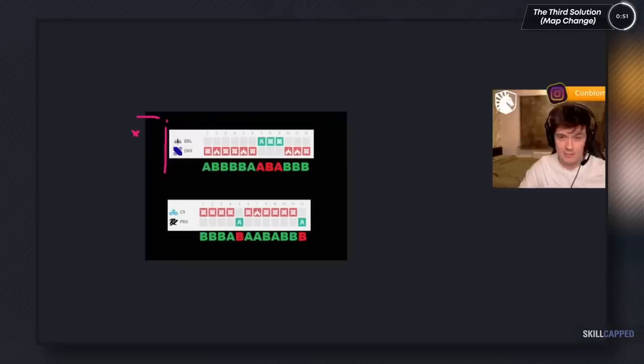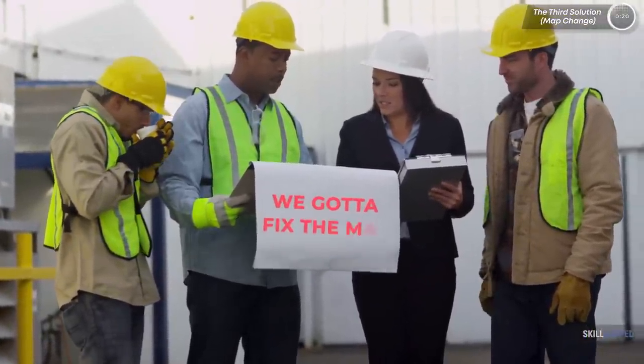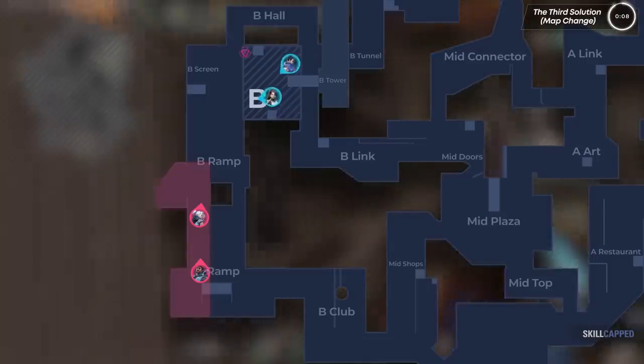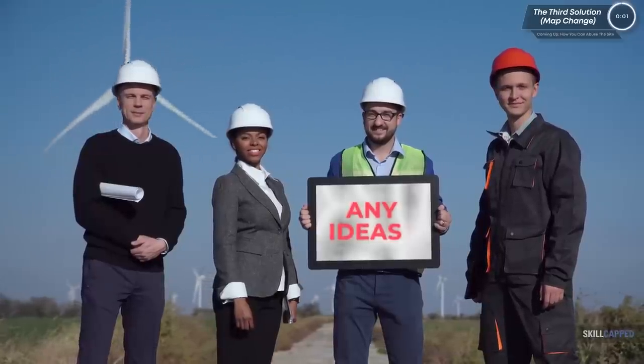Former Team Liquid coach Sliggy confirmed this in one of his videos — eight rounds out of 12, that's how often teams successfully hit B. The only round they lost was when the defense had an Astra ult, and that was the same for Cloud9 as well. So that leaves us with no other option than to literally change the map. By filling up the right side of the pillar and widening the left side just a little bit, the site becomes a lot more balanced. Attackers can only spam the spike from the left side, making it easier for defenders to isolate gunfights.